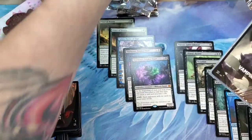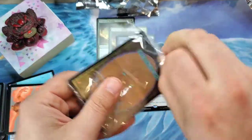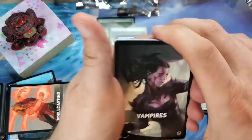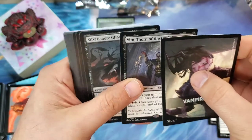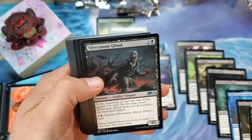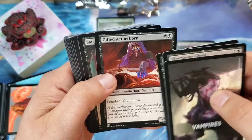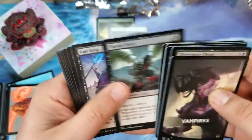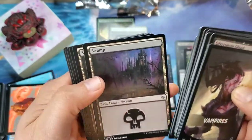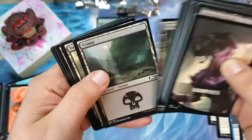Vampires — we haven't pulled this one yet! Very nice — it's going to be Vito, Thorn of the Dusk Rose. Silver Smoke Ghoul, Blood Host, Blood Bond Vampire, Gifted Aetherborn — that's a good card — Sanguine Indulgence, the Agonizing Siphon, Nocturnal Feeder, and a cool vampiric castle swamp. Awesome — first Vampires pack, we hadn't pulled this one yet.